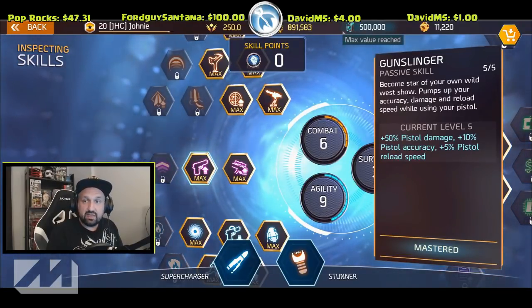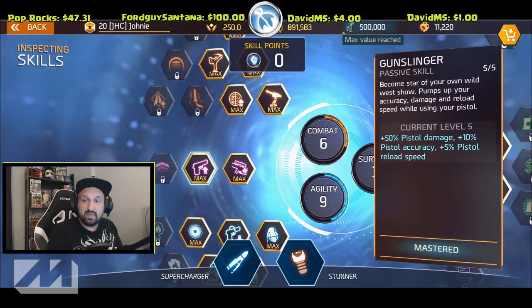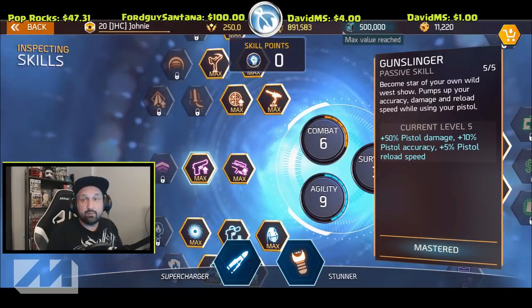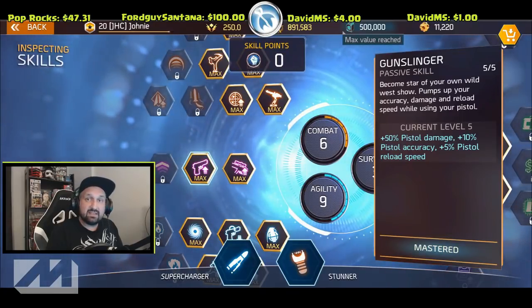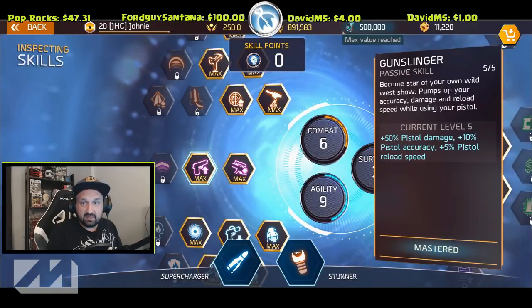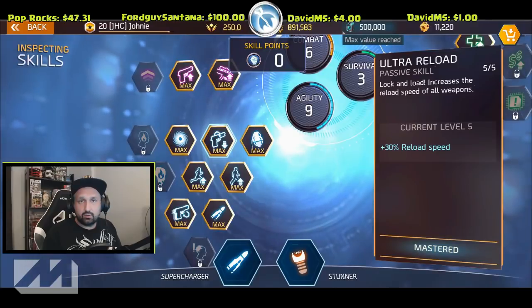Now let's look at the skills. It's very obvious that you need the Gunslinger passive skill — it increases your pistol damage by 50%. It used to be 100%, but now it's 50% damage on the pistol. On top of that, pistol accuracy and 5% reload speed will increase your farming efficiency. I don't think you can farm as fast as Shelter does without the Gunslinger, so if you don't have it, wait for the skill respec on the next update.